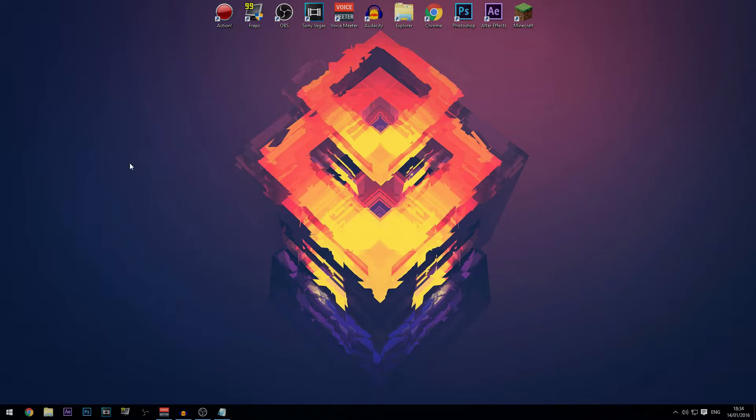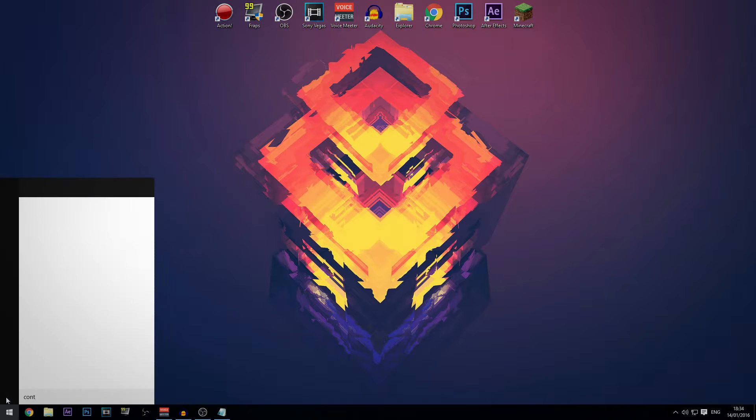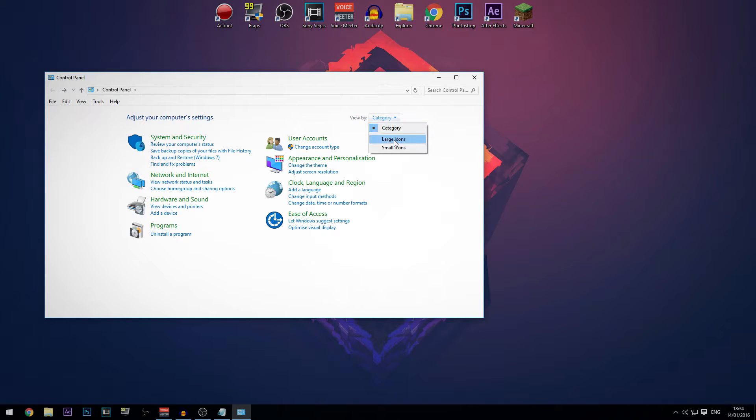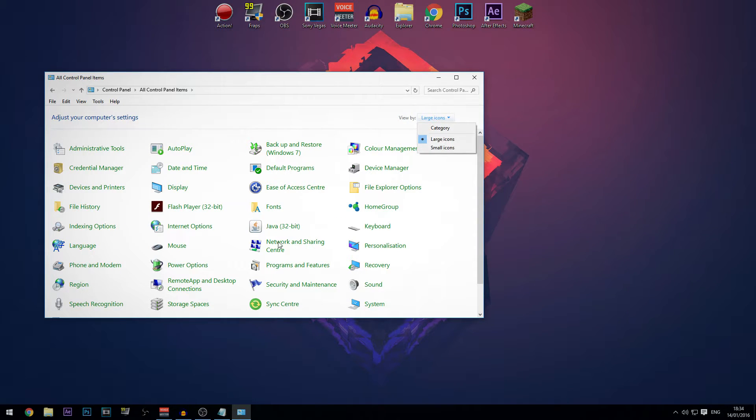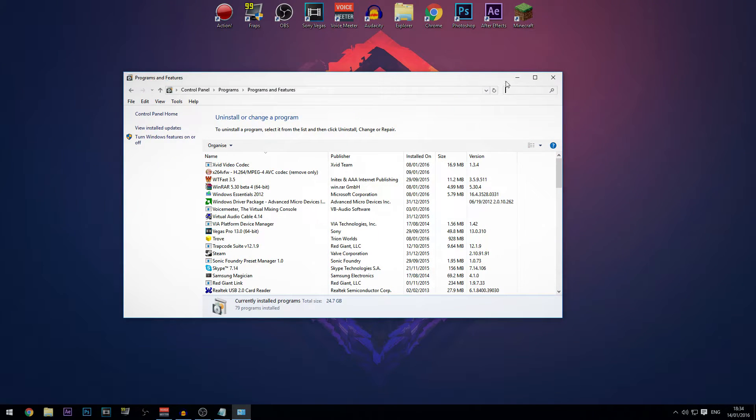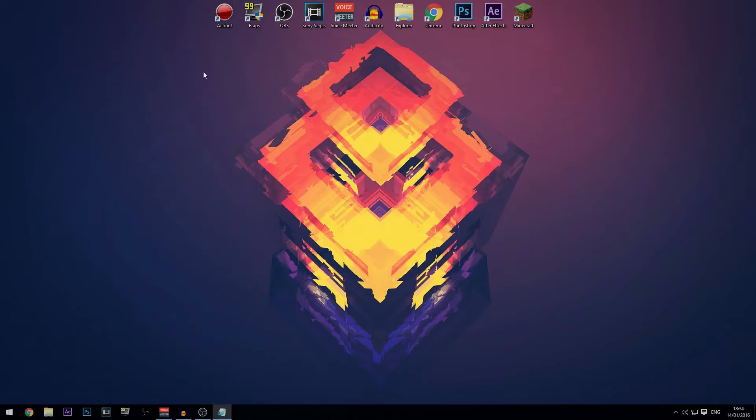The next thing is to uninstall unnecessary programs. Go to Control Panel, then 'Uninstall a program' under Programs and Features. Find programs you don't want, right-click and select Uninstall. Some may say 'Uninstall/Change' — the Change option may not do much for some programs, but just uninstall what you don't need.